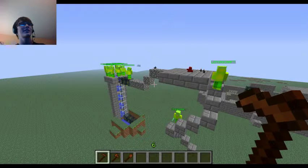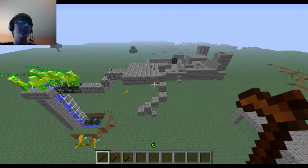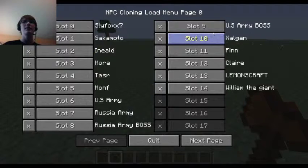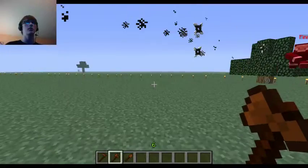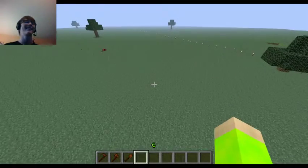Finn, you will not win against all my army. Actually, you might. Finn the Human, where's your companion Jake? Let me set up a mini battle before I go - Xalgan versus Finn. If I do these they'll be super loud because they have guns and the audio for that is kind of messed up. Oh, that's cool.